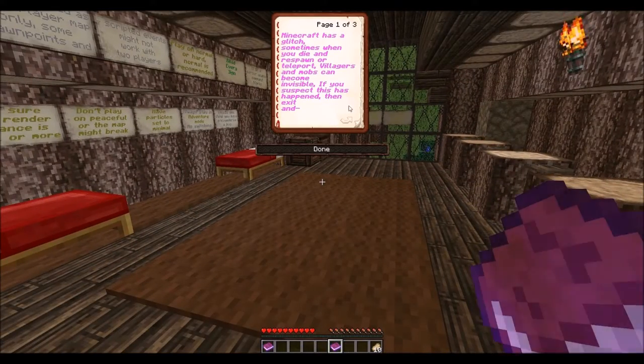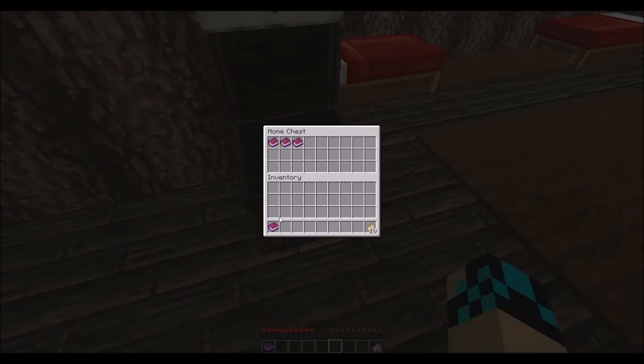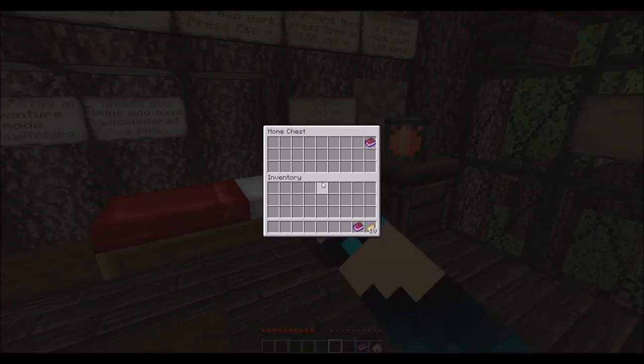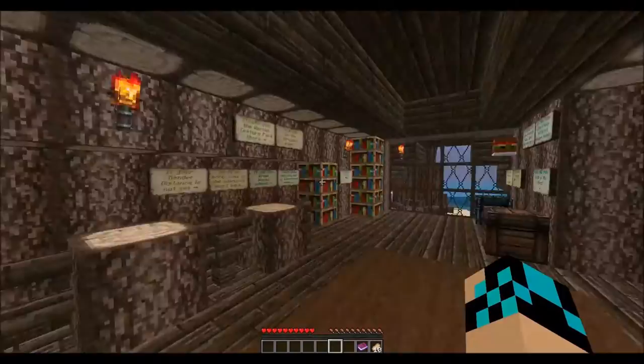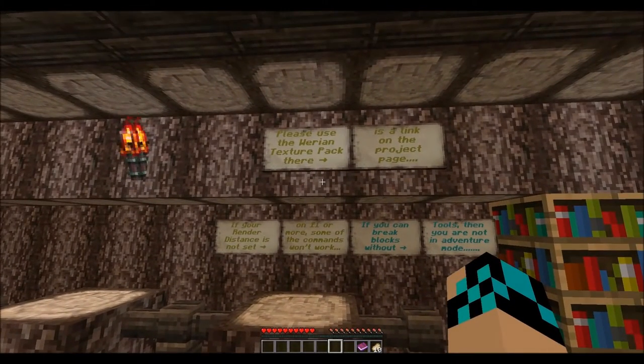There are some glitches in the map. I've already beta-tested once through this, and this is my second run-through for you guys. When I played it on 1.9 it was broke as hell, so if you're playing this map, play it on 1.8.9 — otherwise you're gonna have a bad time. I have done everything to prevent myself from glitching. Make sure you're playing on the Waren. If you decide to do your own personal playthrough, the link is on the Mick Project Page.